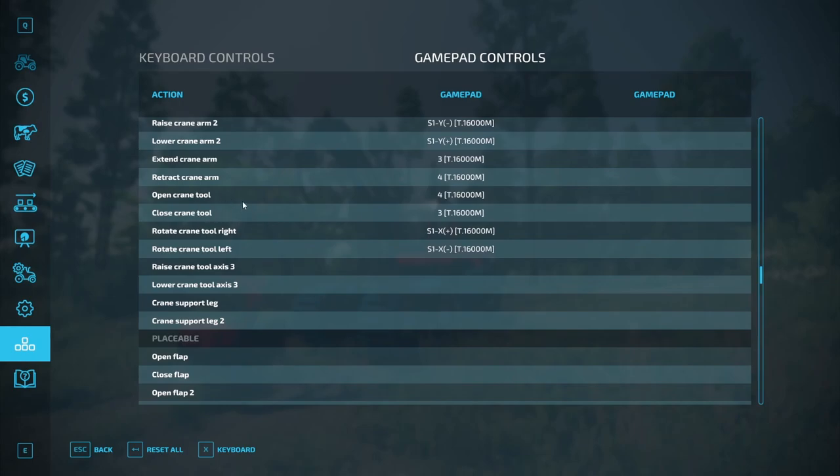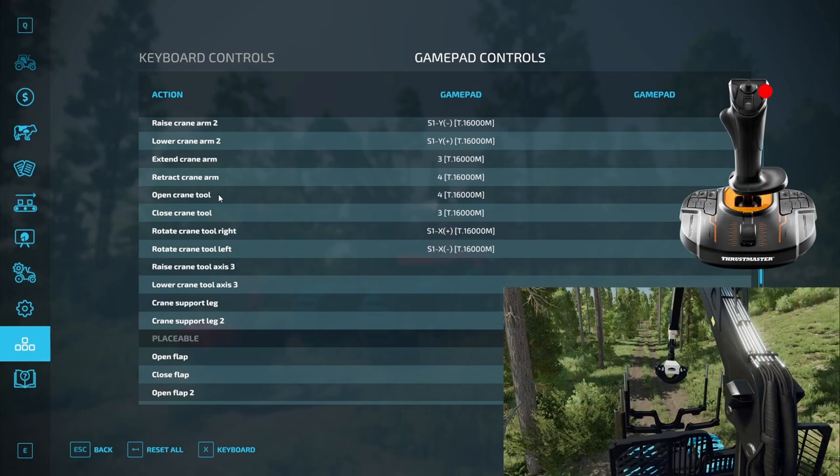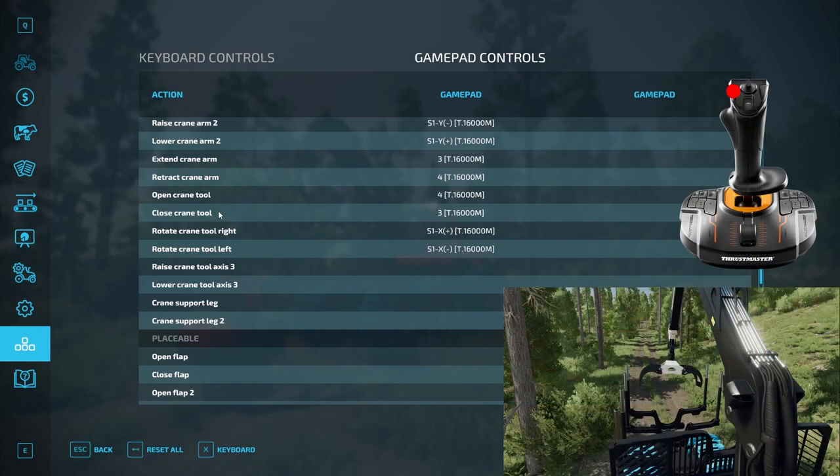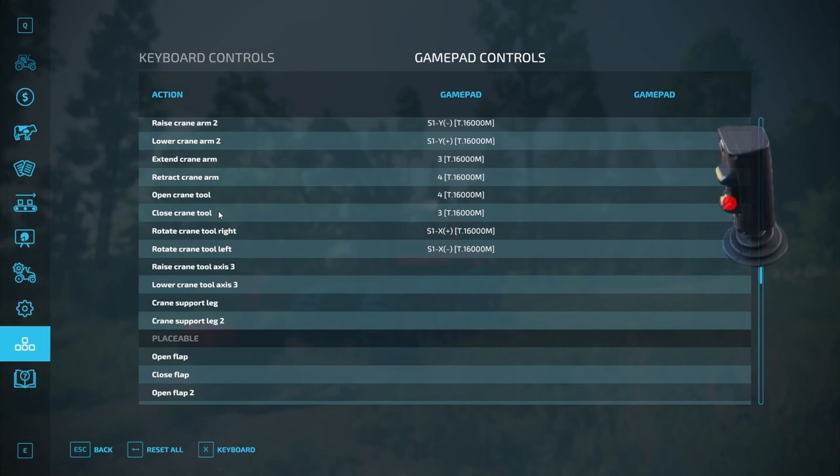The open and close input bindings are not used in the wood harvester control mode because it has its own input bindings. But while I am here, I'll show you how I have them set up for the water grapples. Open crane tool — I use the right stick right button, since in real life you use the mini lever's thumb button up. Close crane tool — I use the right stick left button, since in real life you use the thumb button of the mini lever, and it feels similar to me that way.